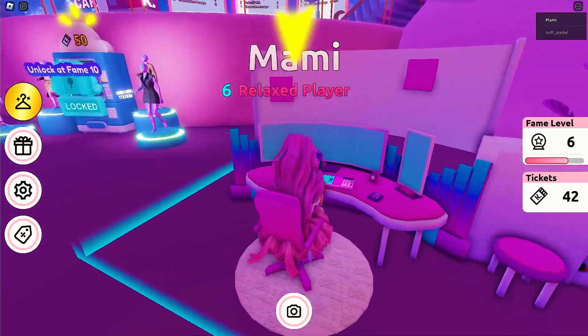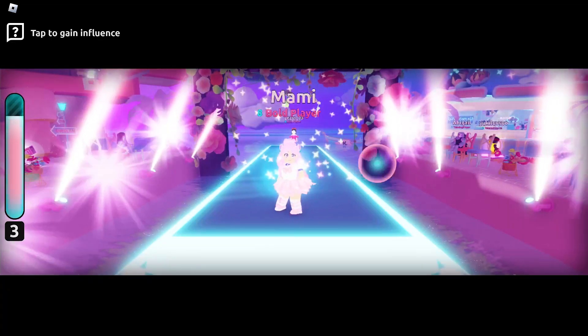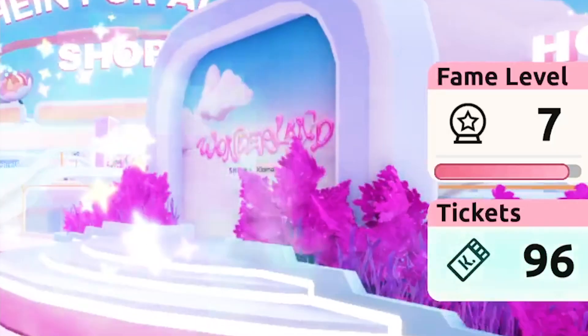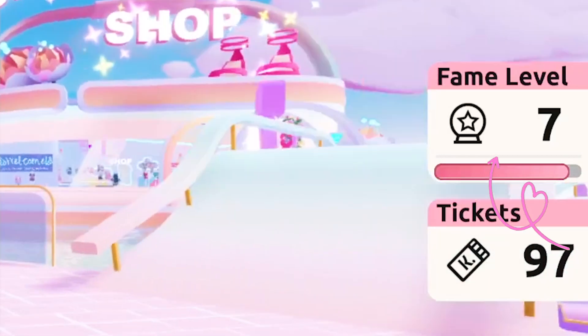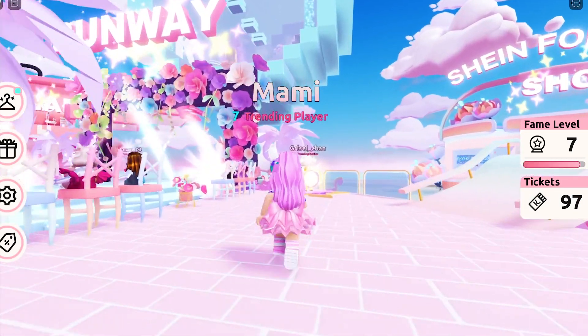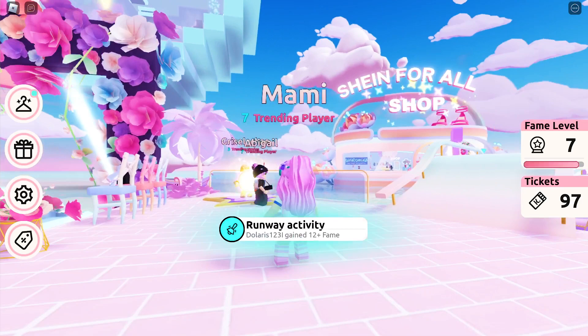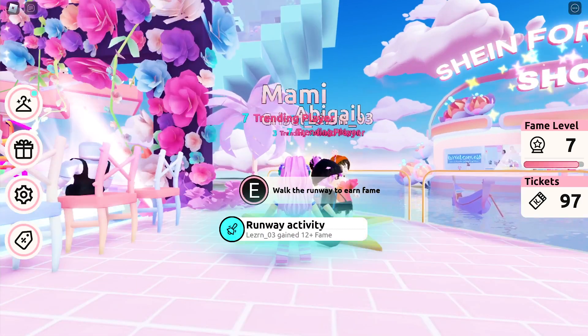There are several options to increase your fame level: one, interact with the activities in the zones; two, walk the runway. I played the game before and was able to reach fame level seven — I just need five more levels to get that item. Since I've already interacted with the zones, I'll go ahead and walk the runway instead.